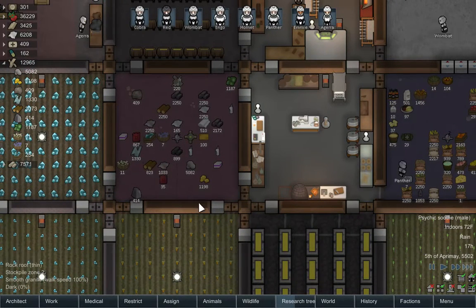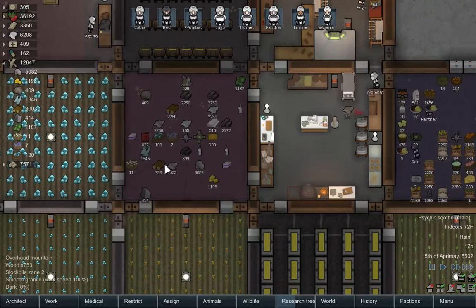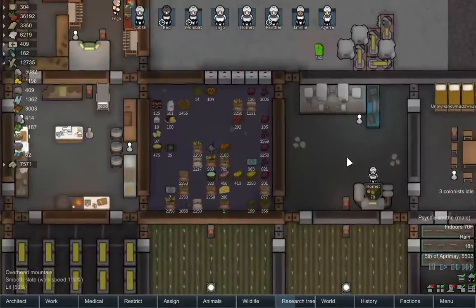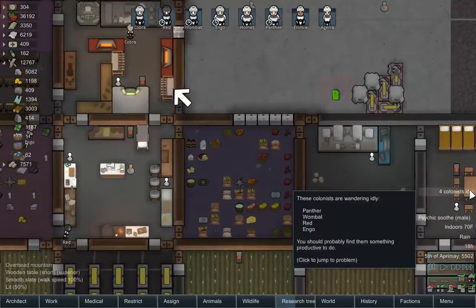Alright, so we're not going to get as much as hoped. We're still going to get a good deal of plasteel. The steel is not exactly worth doing but the plasteel is, because plasteel is far rarer. We got four idle colonists — why do I have four idle colonists?